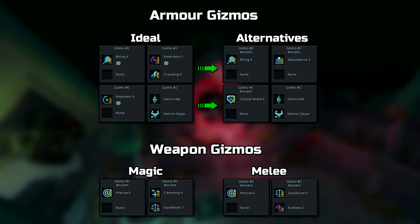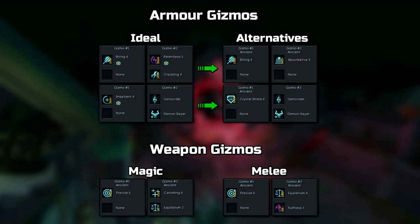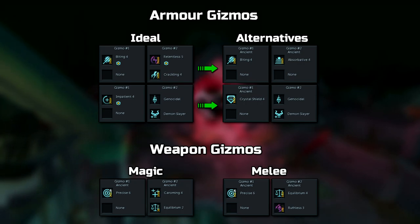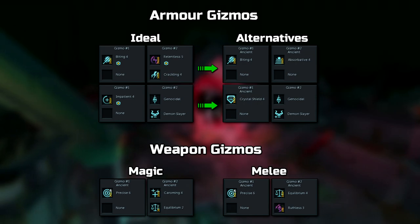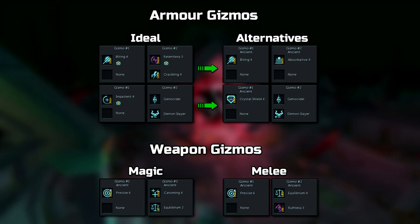For the weapon perks, you can again just use your normal PVM setup. You'll probably have Precise 6 with either Aftershock 1 or Ruthless 1, but it won't have a significant impact if you don't. The only unconventional and major change you have to make is if you're AFKing using Magic with Greater Chain — you'll have to have Charming 4 on your staff. Lastly, if you're slaying a lot with melee, it's definitely worth having Equilibrium 4 and Ruthless 3 on your Lanarka Spear.